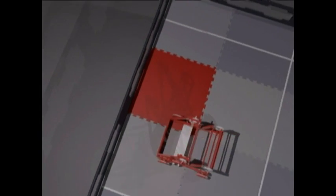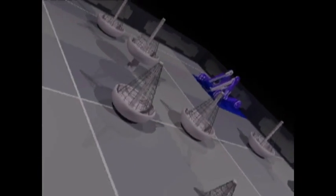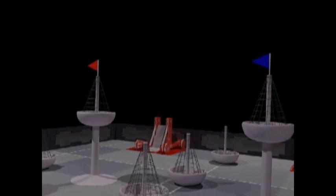Each alliance of two robots starts on opposite sides of the field, and all robots must fit within an 18 inch cube at the beginning of a match, with at least one point of contact with an alliance starting tile. There are six movable buoys on the field and two towers, specific to each team and denoted with a colored flag.